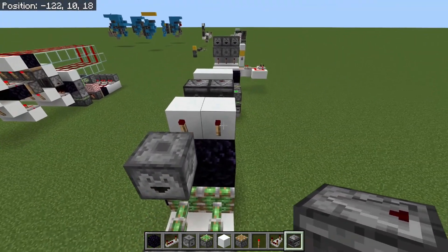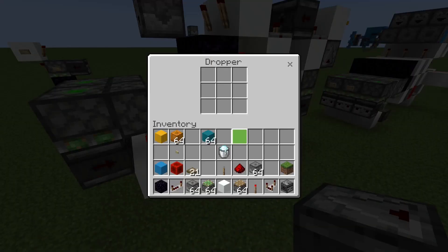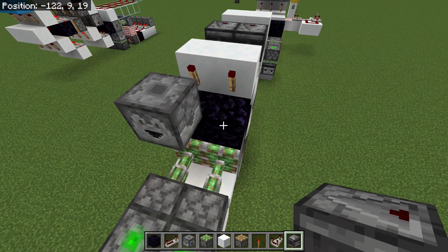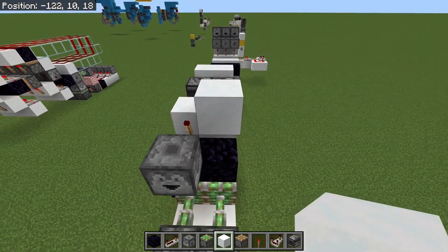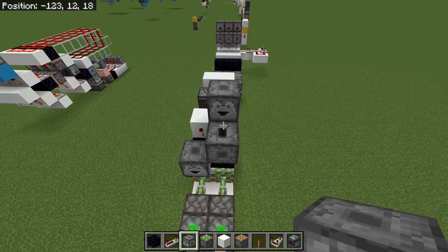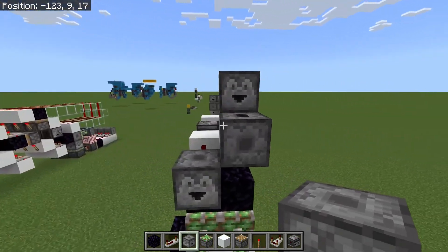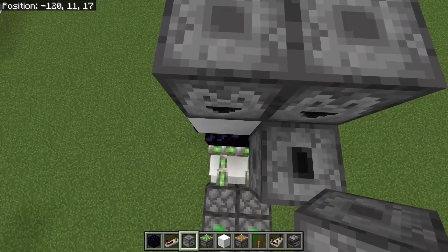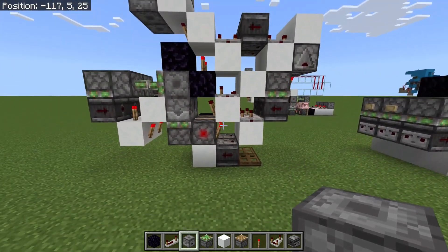If you want a double-speed output — say you've got one stack of items in your dropper and you want to output two stacks — that might be useful for a shop where you're selling a lot of items in one go and want this to work as fast as possible. You can put a block here with a dropper just here and another dropper just here, and they will both output items. So with one stack in here, you end up with two stacks coming out. I'm going to build mine like that.